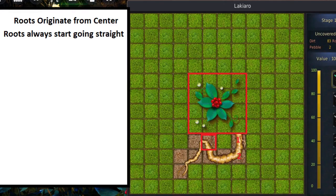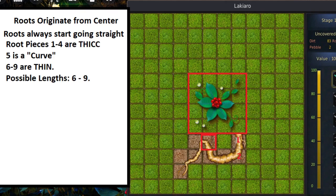To recap the rules: roots originate from the center — the red square of the plant — and roots always start going straight. The first piece and second piece of the root will be in the same direction every single time. The first four root pieces are thick, the fifth one has that little curve, and the next four potential root pieces are thin.